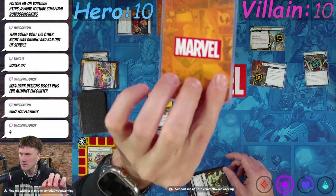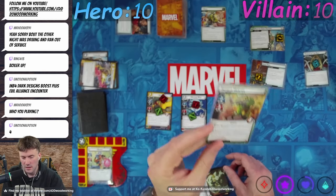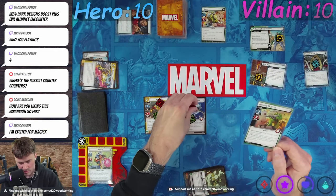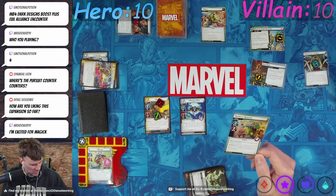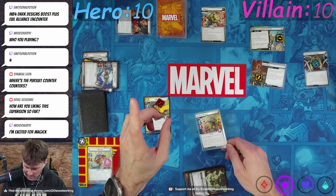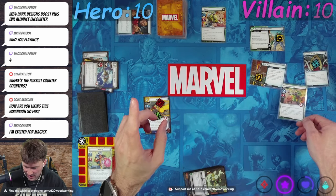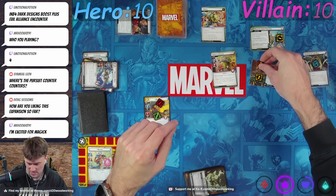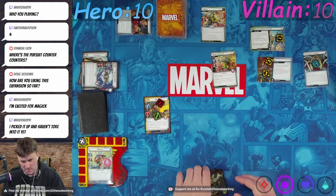Infinite Hunter — when revealed, deal three damage to an ally you control. Oh no, that's terrible. So he gets knocked out. After an ally is defeated by anything other than consequential damage, place three threat here. Ouch. Not a fan.